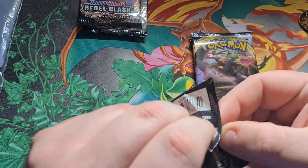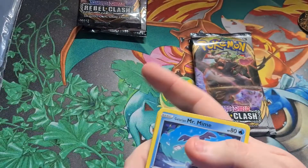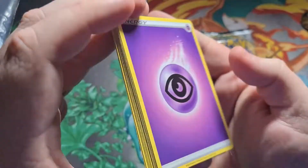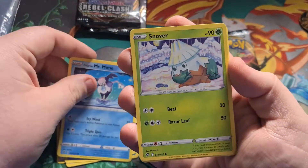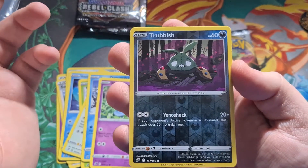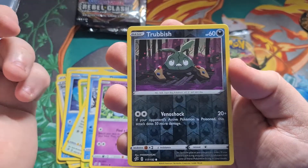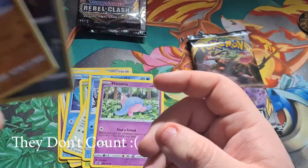I've had really bad luck with three-pack blisters for base set Sword and Shield, so hopefully that doesn't happen again. First pack: psychic energy, a Sonia, a Peloppa, a Bronzong, a Mr. Mime, a Snover, a Whirlipede, a Galarian Darumaka, a Hattena, a Trubbish Reverse — reverses count towards points, I believe — and the final card is a Barbaracle, which is a rare. Rares count for something too, so I'll put those two to the side.